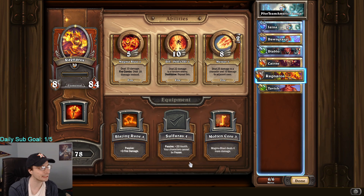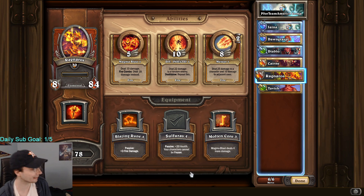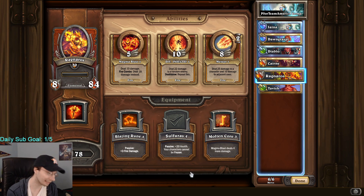The item we use on Ragnaros is Sulfurus, which is passive plus 20 health, and your characters cannot be frozen. A note on this: if you have a character frozen on the board and you bring in Ragnaros, you can unfreeze it — but it has to be placed on the left side, or it will not unfreeze the minion. I know that's stupid; it's a bug, I'm sure, but that is how it works, and I'm warning you guys now.